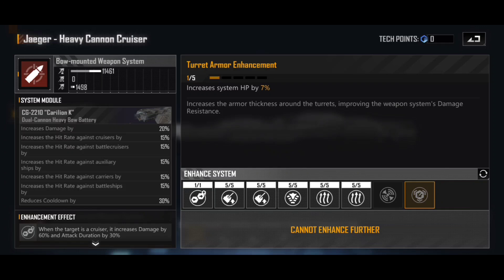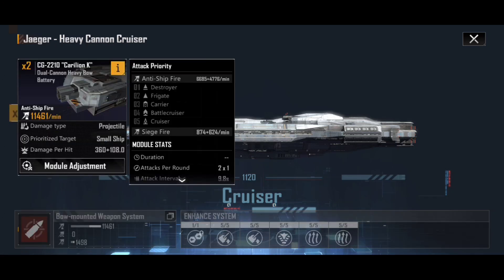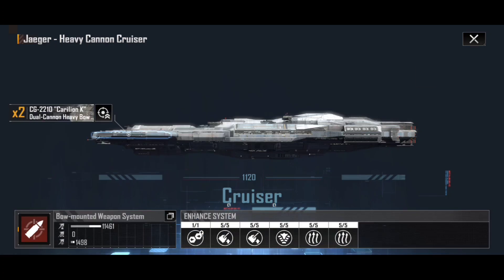The final enhancement is increasing system HP — these are never particularly exciting unless you're going up against a fleet with aircraft that destroy weapon systems. I find it disappointing that if you're using this ship you really want to be going up against nothing but cruisers, maybe a couple of battlecruisers or carriers as well. But the fact that cruisers are literally its fifth priority means it takes ages to get there, and it's going to be shooting at literally everything else before it gets to the cruisers. It means you need to build your fleet around this — you need firepower designed to get rid of destroyers and frigates first, otherwise your Jaegers are just going to be distracted and shooting at the wrong targets.